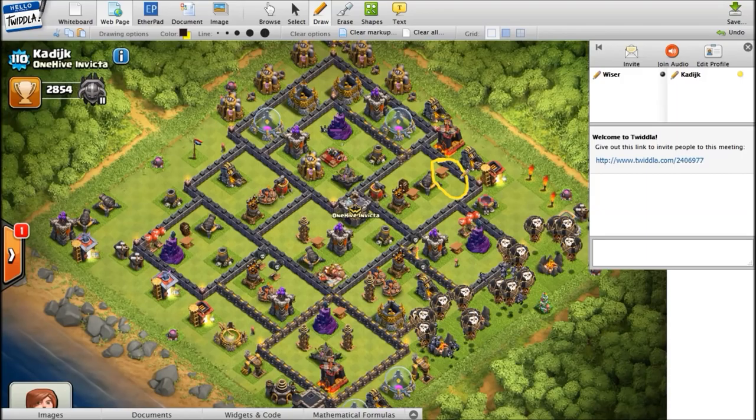Let's start over here at the cannon at two o'clock. You don't see this often in high-level war clans, but it's a bad one. When coming in from the outside you might get a good trigger on a couple of hogs, but when coming from the inside it's completely wasted — your hogs aren't even going to pass there. Even on the outside, unless they drop it right in the middle, the hogs are going to go to the corner and then straight down to that side.